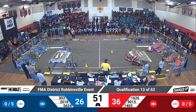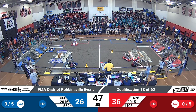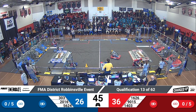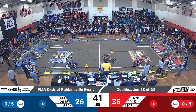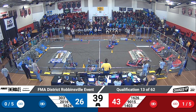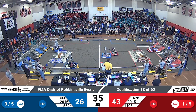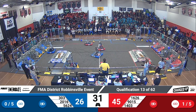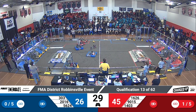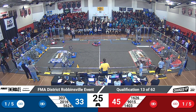50 seconds left in this match shows a slight advantage towards Red. Cougars helping out with that by scoring another one. 1626 pushing their Alliance partner off to the side — the one that fell over. Why would they do that, you'd ask? Well, they're actually trying to get them out of the way of the charge station so that they can get those bonus points at the end of the match later on. And as they do that, they get to the end game of our match.